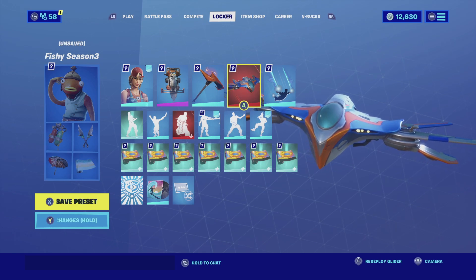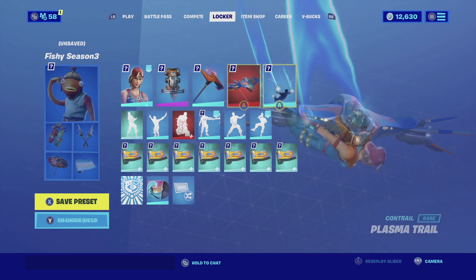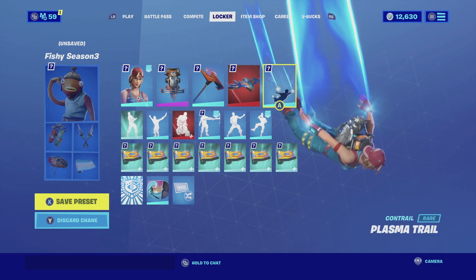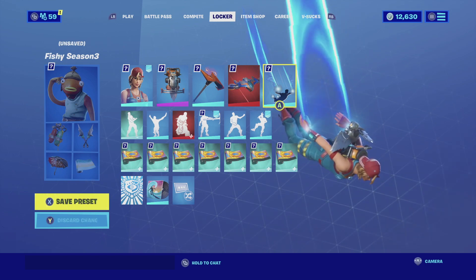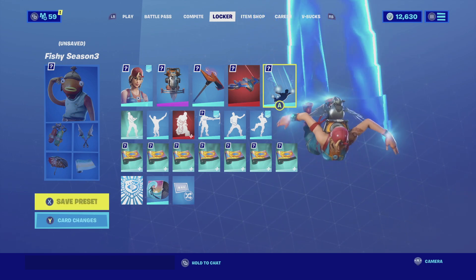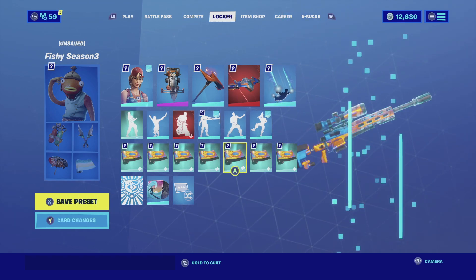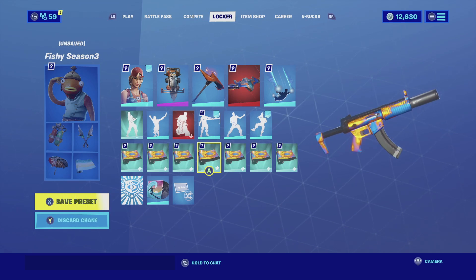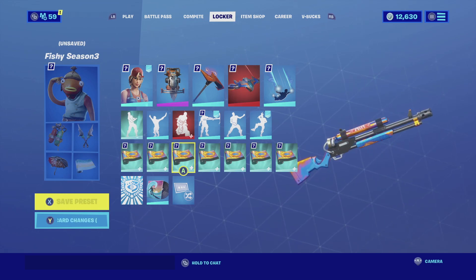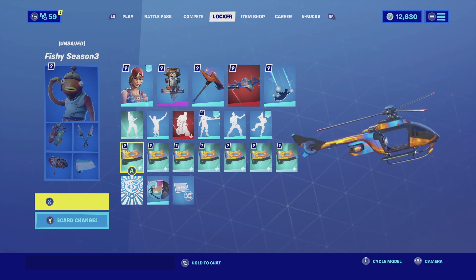For the glider we're going with the Mulatto, which has a blue and orange color scheme that complements the skin perfectly — both share the same color scheme. For the emote we're going with Plasma Trail, a blue plasma trail on both hands and feet that goes really well with her outfit. For the wrap we're going with Goosebumps, an animated wrap with similar color schemes to the skin and glider — the flames look amazing and overall tie the whole combination together.